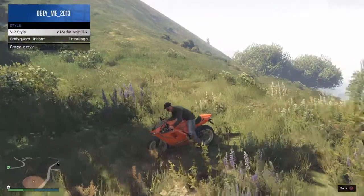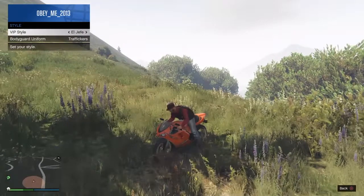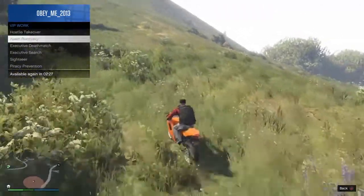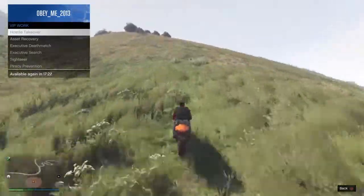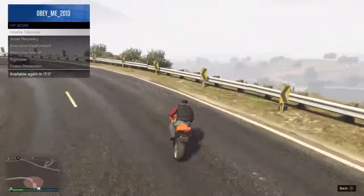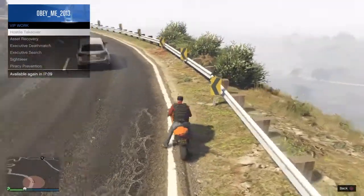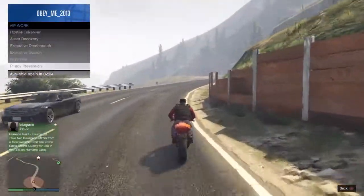Anyway, you just click VIP Work and do Hostile Takeover. You gotta wait about three minutes between jobs, but it's fun. You go down, kill the guys, take the folder, and deliver it to the base down there. I got $17,000 from just doing that one mission.